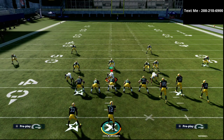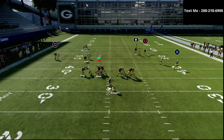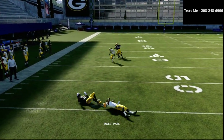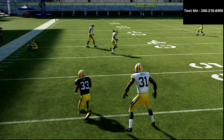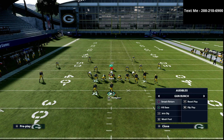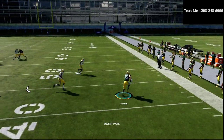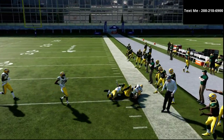We're going to call the play Flood and walk right through it. We're going to put the running back on an option route and snap the ball. If they run man coverage, we're going to try to target the running back almost every single time. If they run zone coverage, we're going to try to target the right side of the field so you can work the Flood concept — as you can see right here, it's very effective and gets wide open.